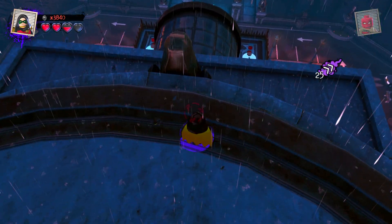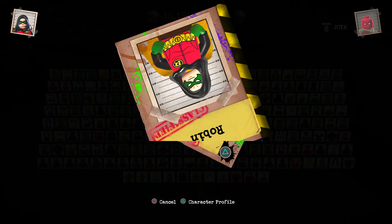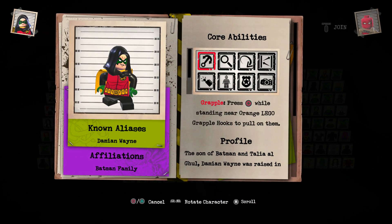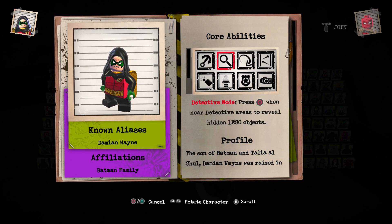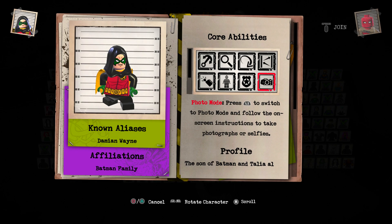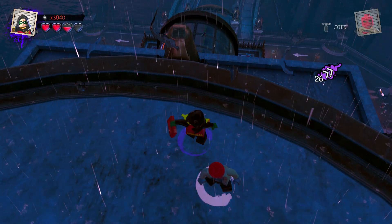I still wish Robin could have glided down. Wait, could he? Let me check his abilities real quick. Boomerang — nope, nope, nope. Can't glide. Photo mode. Okay, I'm gonna get Batman.